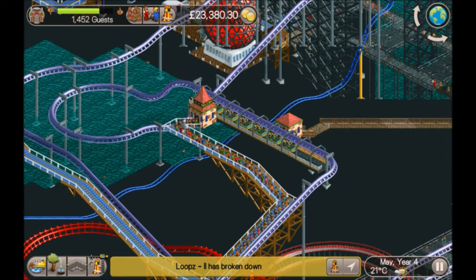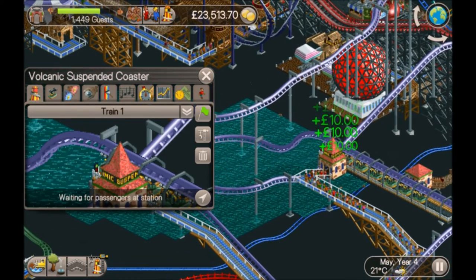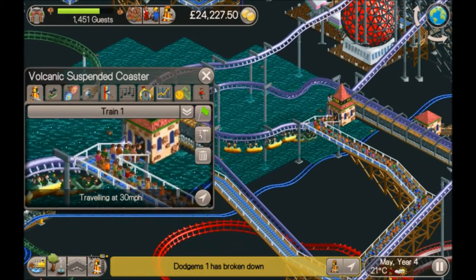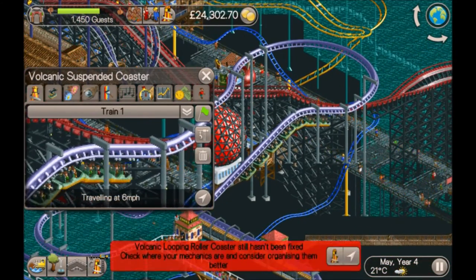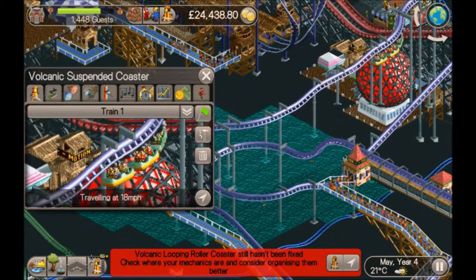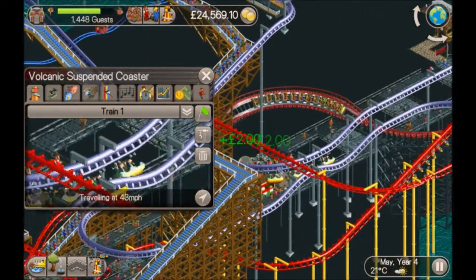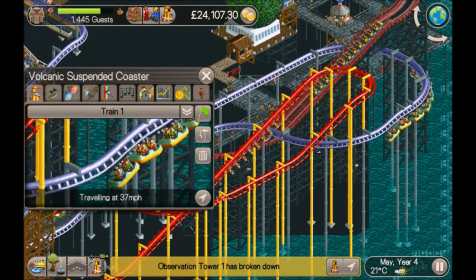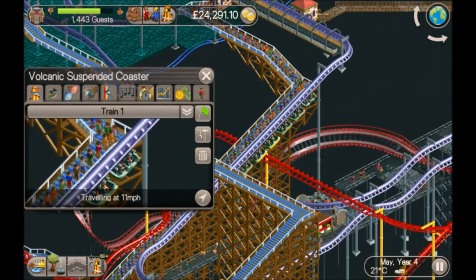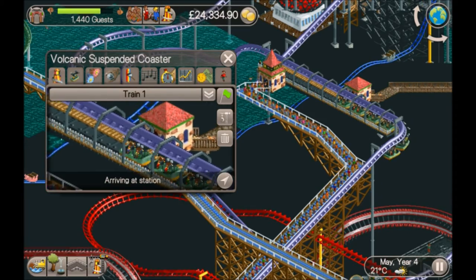We'll have a look at the suspended coaster. This is the only one where the excitement wasn't over the target straight away, which was quite handy really - it probably would have made for a worse video if they'd all been done. It's got a nice sweeping bend, going through the supports for the wooden coaster, a bit of air time, sweeping bend, and then back up to the station. When it came back it was about 6.66, which was under the target, so I toggled the chain lift up to maximum and then it went over.